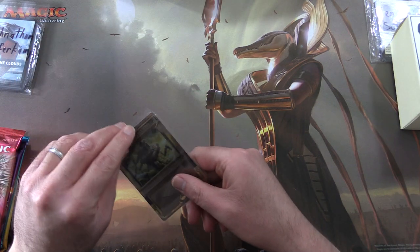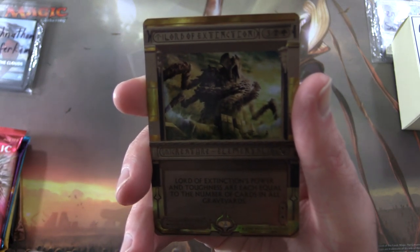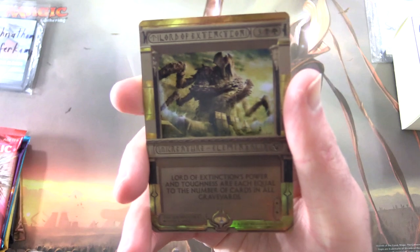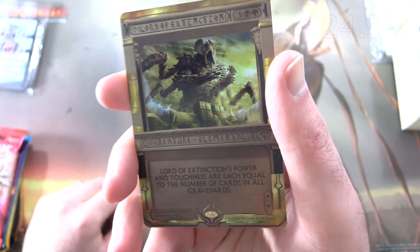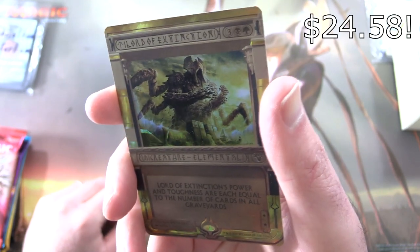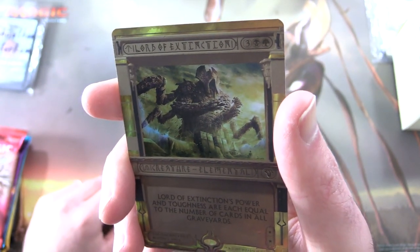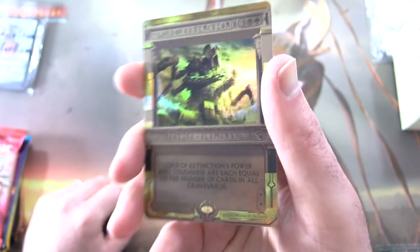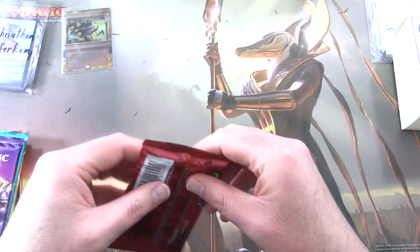Take a look at this fantastic foil here. Unfortunately they're a little bit hard to read with the font, but we're going to do our best. This is Lord of Extinction — a creature, elemental, star/star for five. Lord of Extinction's power and toughness are each equal to the number of cards in all graveyards. Fantastic foiling on that one. So set that aside and get stuck into the packs.